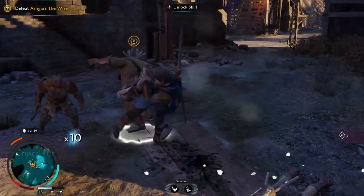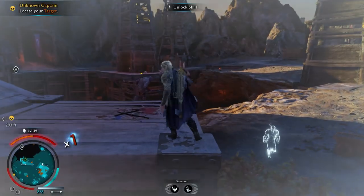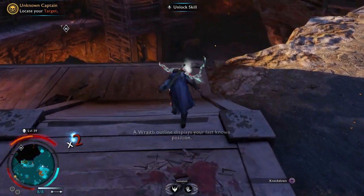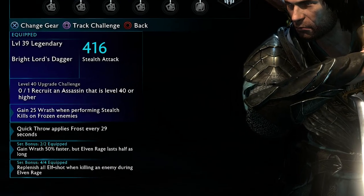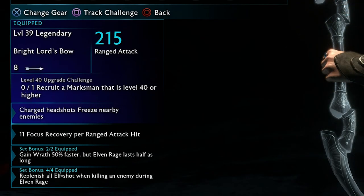The dagger really focuses on freezing your targets — letting your quick throw apply frost. You can then follow up with a stealth attack, and if you do stealth kills with this dagger on frozen enemies, you get 25 wrath back.